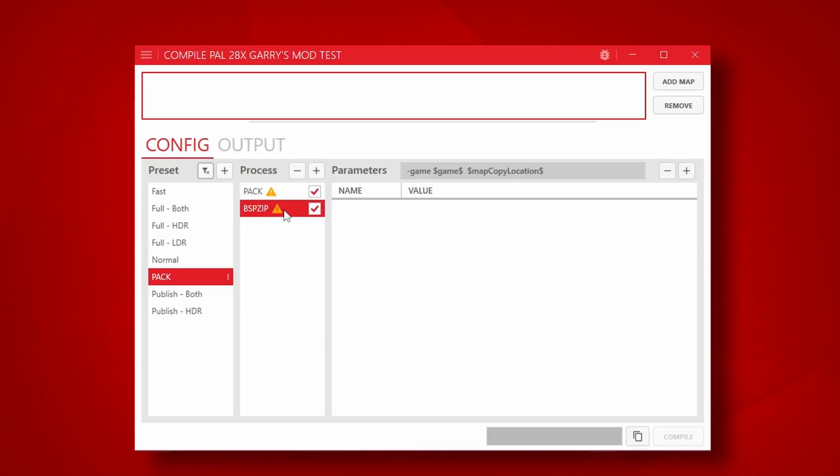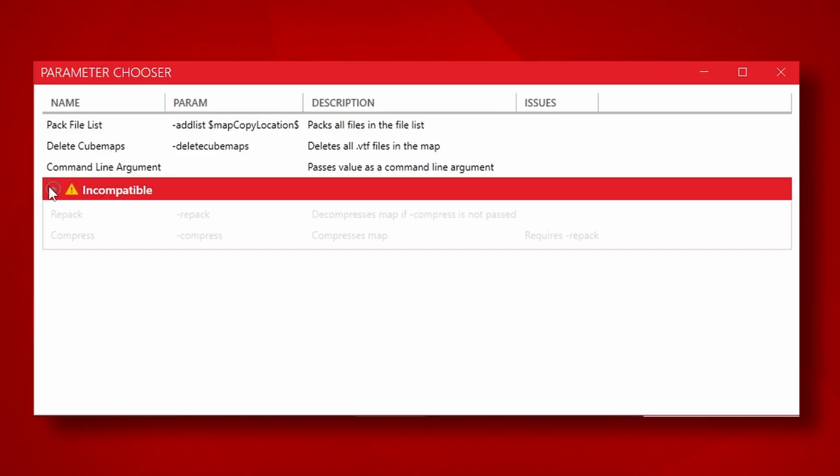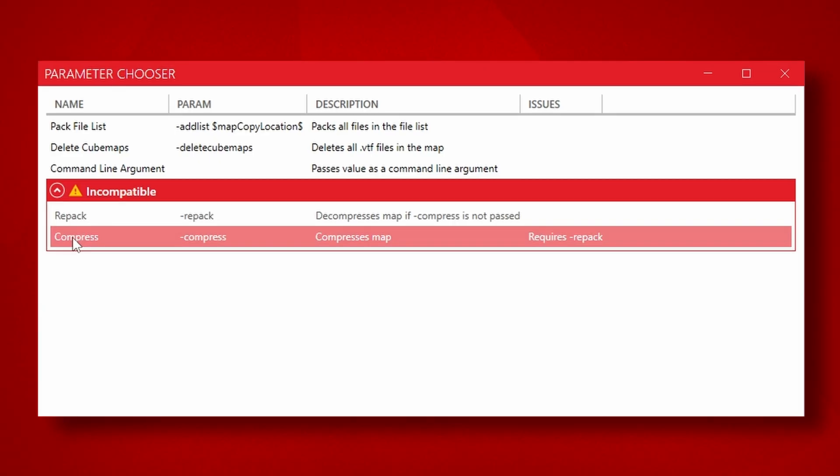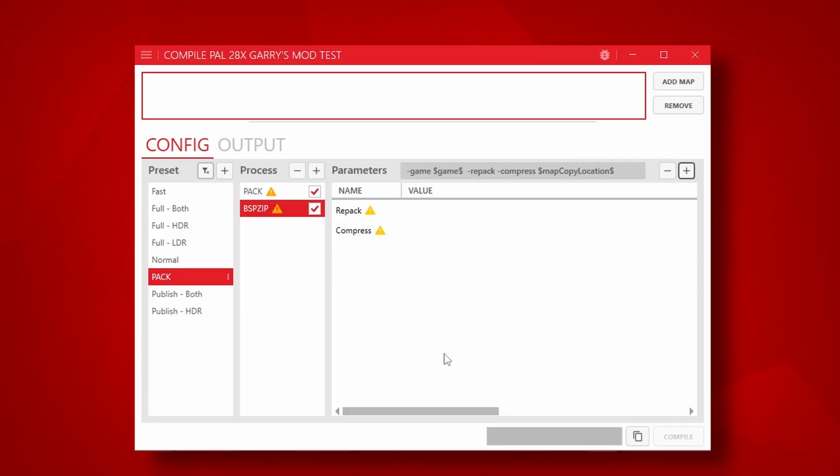Click on BSPZip in the processes, then click on the plus for parameters and make sure you click on the incompatible drop-down list. Don't worry, it is compatible. Add Repack first, then add Compress after. If an exclamation mark shows up, ignore it — it will work regardless since we directed it to our Source SDK 2013 version when we set up the game's configuration.